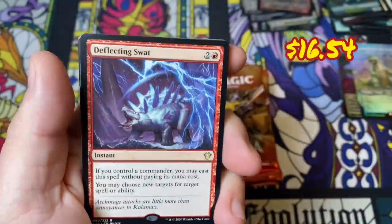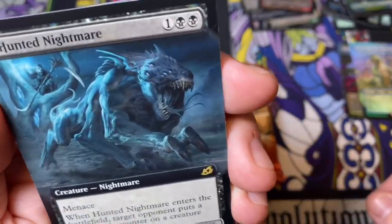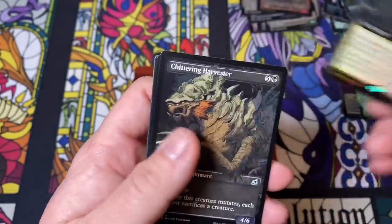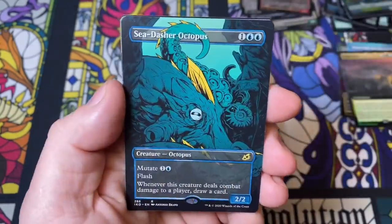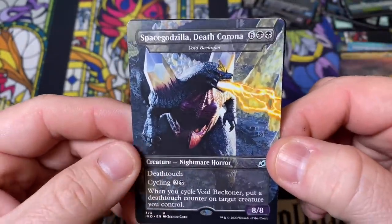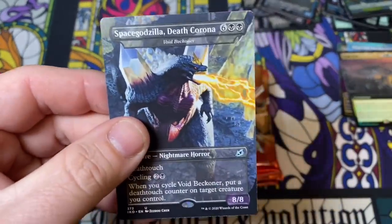Here we go — we have a Deflecting Swat, we have a Hunted Nightmare — man, that guy looks like something off of Stranger Things. Full art box stopper, Titan's Nest — that's a decent hit. Chittering Harvester, Cloud Piercer, Sea Dasher Octopus — we got one of these last go around as well. Are you kidding me?! It's not a foil one but I'll take it — another full art Cloud Piercer! Holy moly, that is absolutely incredible.